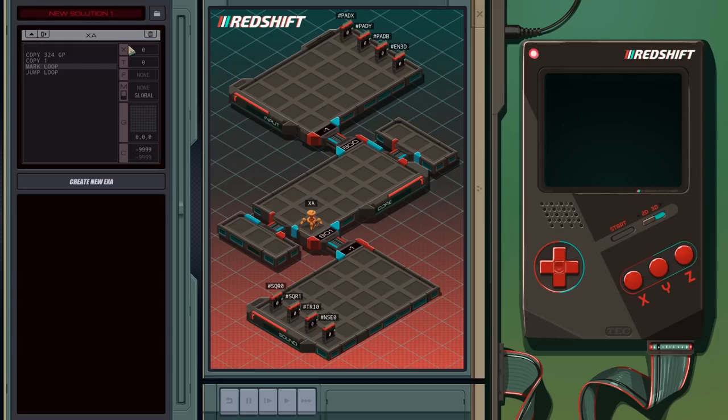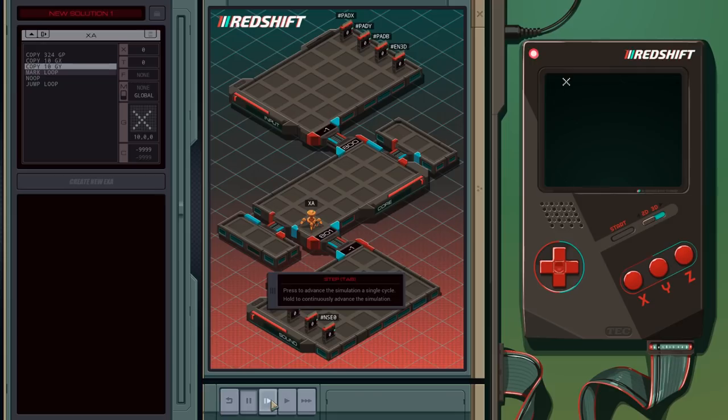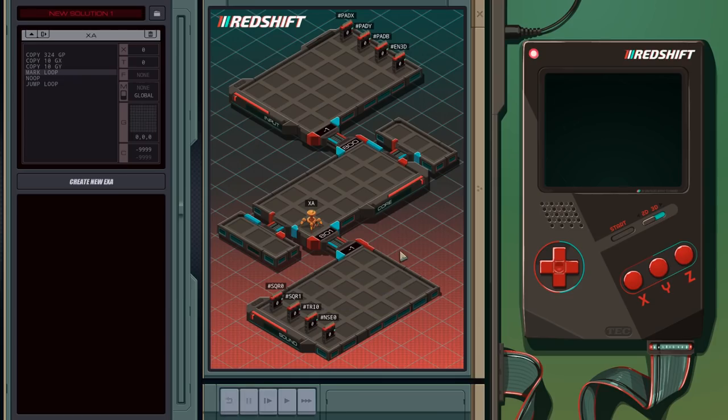Put 10 to GX, 10 to GY. Mark loop, then we'll just do a nop. Let's try stepping through that — oh look, we got an X! Excellent! Great! So we have done something useful. I'm gonna have to do something with that later, but let's get back to the game.